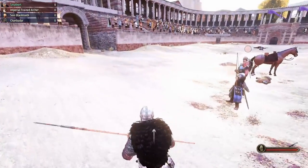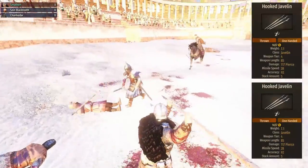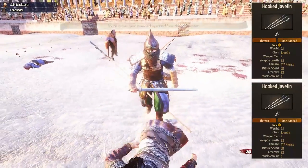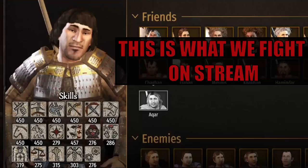The real deal for the Wildlings are the javelins: two sets of fire-hook javelins dealing a base damage of 117. There isn't much bad to say about javelins. I do like an infantryman that can throw, especially when on the attack, and the Wildling does that fairly well.